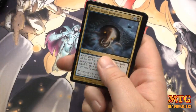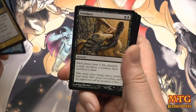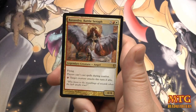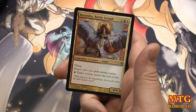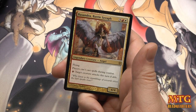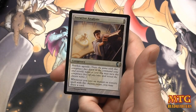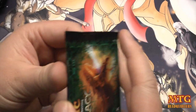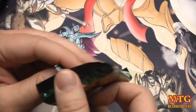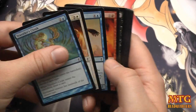Extract from Darkness, Jetting Glassworks Kite, Smallpox — sweet. And Basandra, Battle Seraph: a Boros 4/4 flyer, players cannot cast spells during combat; pay one red, target creature attacks this turn if able. An Iterative Analysis. So this video probably looks a little different — I didn't put my intro or outro on because we got back too late and I wanted to get it up quickly for you guys.